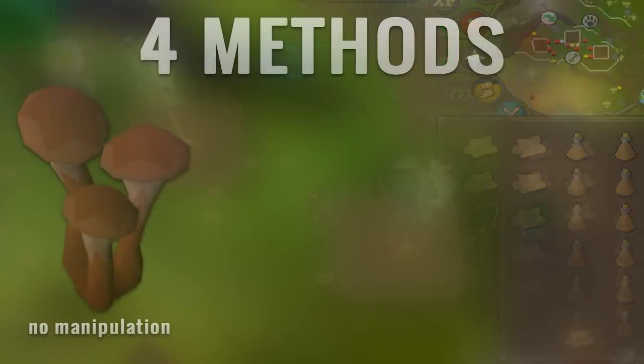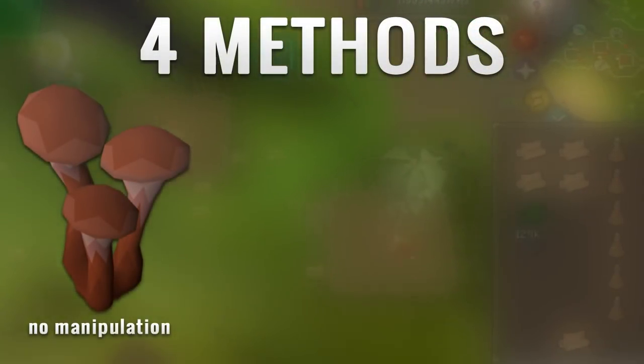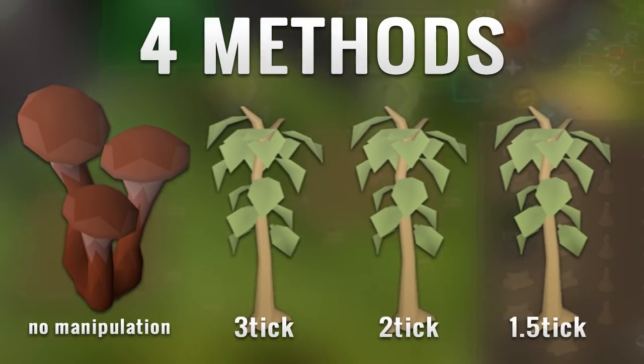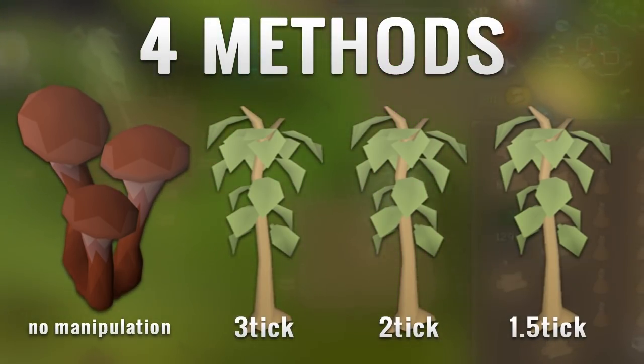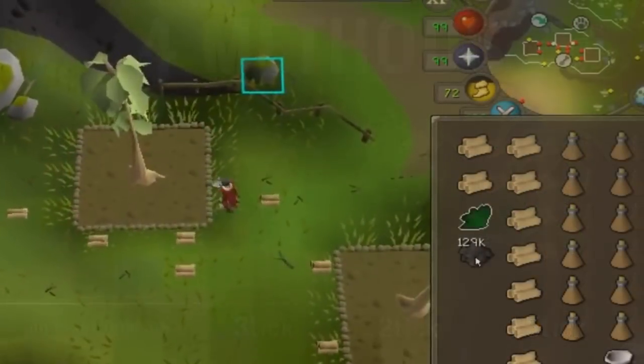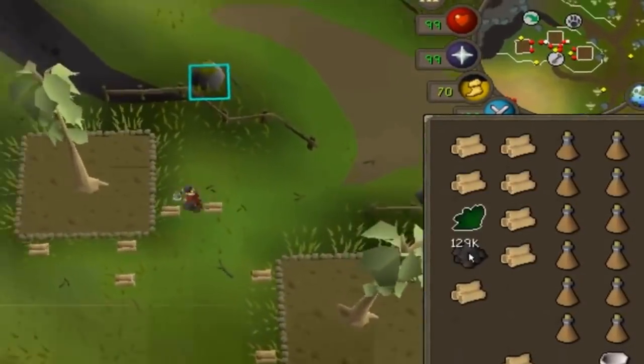The first method is the fastest without tick manipulating, which is Sulliuscep mushrooms. The second, third and fourth are all chopping teaks but using different tick manipulation methods. The final method I'm showing is the absolute fastest method in the game, which can give you over 200,000 woodcutting XP an hour.